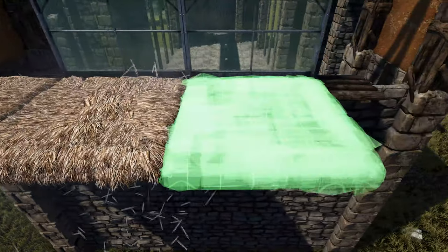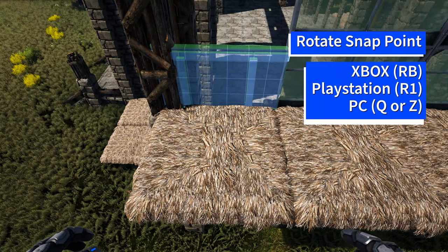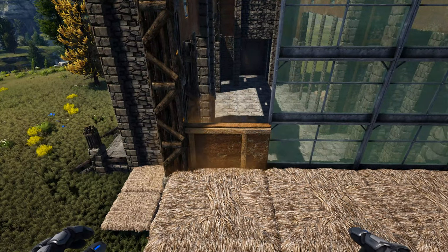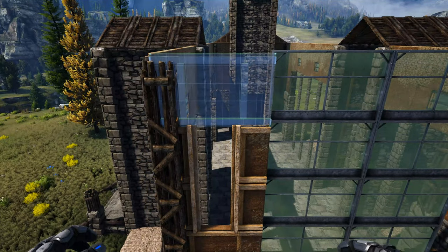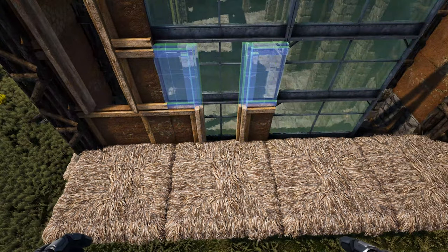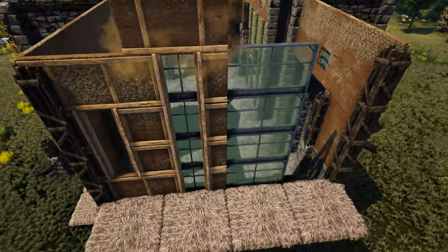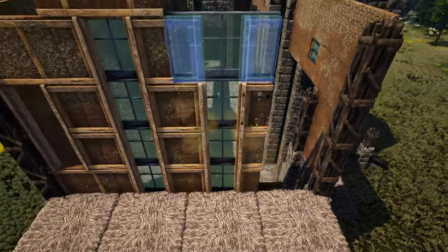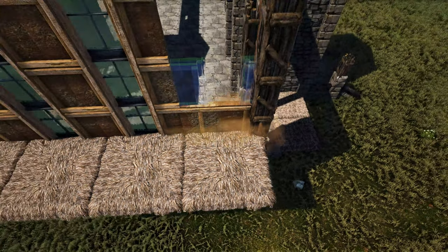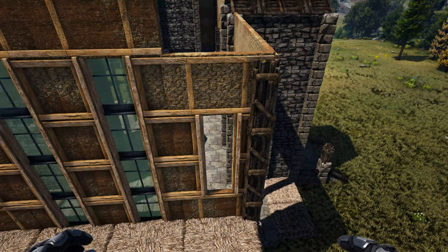On this first spot get out an adobe wall and look for the light blue snap point — you may need to rotate the snap point. Place that, then add two adobe door frames on top followed by one more wall. In the next two spots get out an adobe door frame and rotate the snap point, do this three more times being careful not to destroy the greenhouse, then add a wall on top. Do that again in this spot. In this last spot start with a rotated adobe wall, place two more adobe door frames and one more adobe wall. Pick up or destroy all of those thatch ceilings.